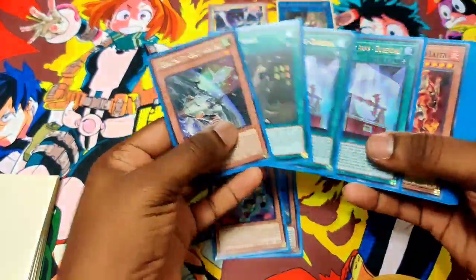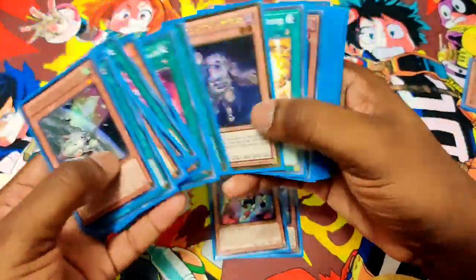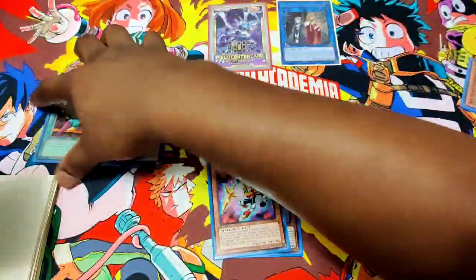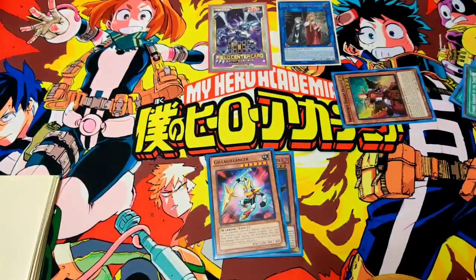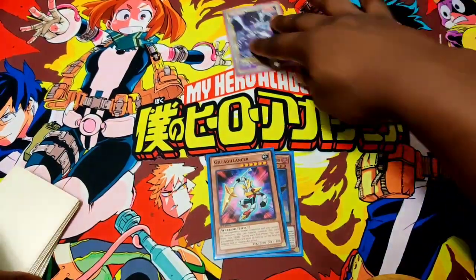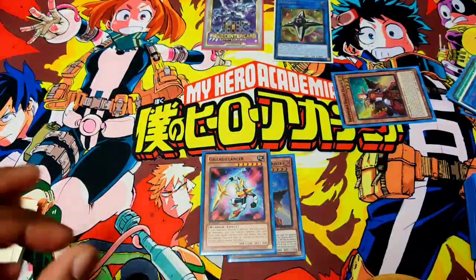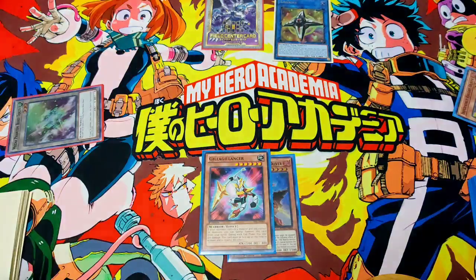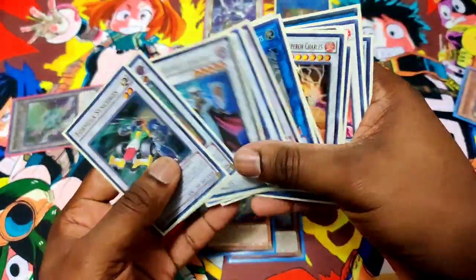Now we're going to use Isolde and Foolish four once again — summoning Oliver, because Oliver is really good and typically what you're going to summon more times than not. Send these four — Oliver hits the field. Let's go and make our Link Cross for two tokens. We're going to Synchro for five still, but we're going to Synchro into our TG Hyper Librarian, so you can get crazy stuff going.